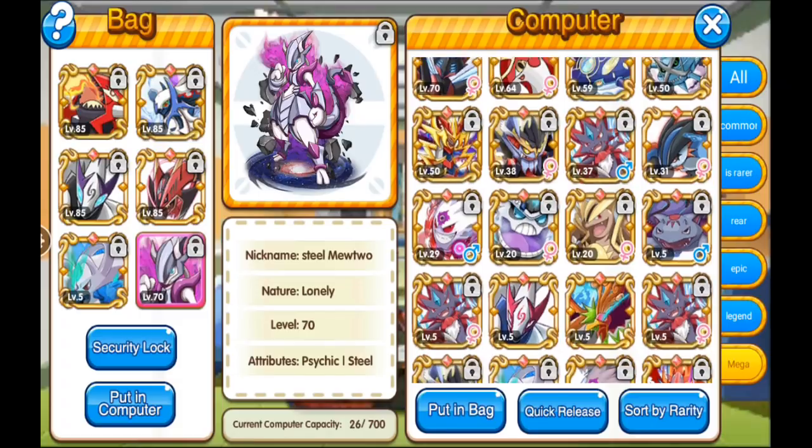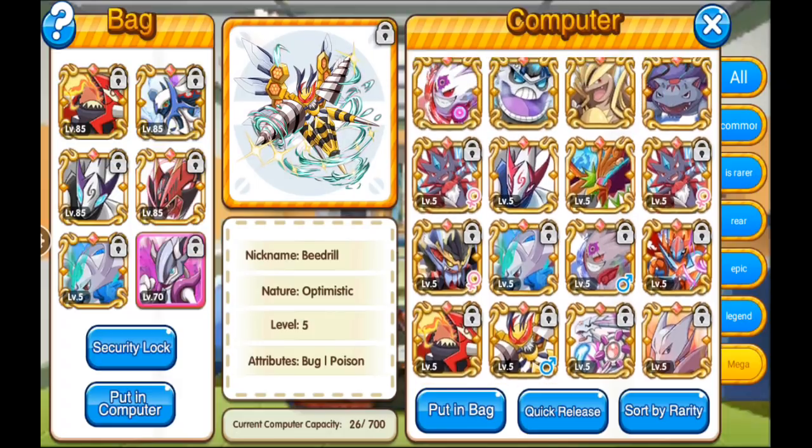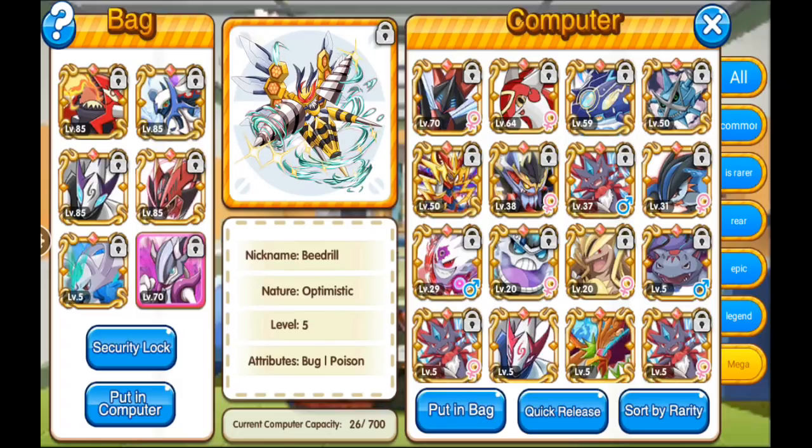Another worthy alternative would be something that can run toxic spikes, because toxic spikes hits everything touching the ground that's not a poison type or doesn't have levitate — so you're talking about Groudons, Palkias, Mewtwos, Rayquazas, Kyogres, as long as it's not a steel type, poison type, or flying. That destroys a lot of things. Even just dealing with Mewtwos — if you can get severe poison on the field and just whirlwind or dragon tail or roar, that's gonna chip down their health a lot. Even though Beedrill is so fragile, he could use U-turn to hit and run. Anyway, that's my Pokemon team for now.